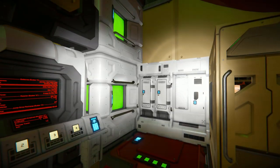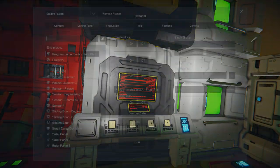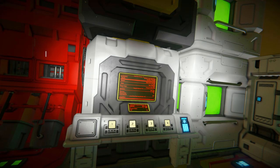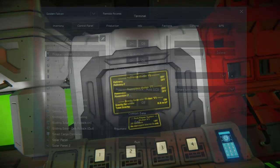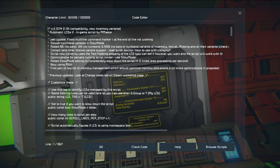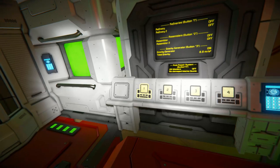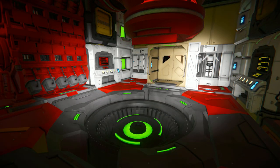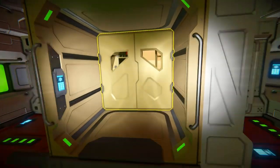Coming around here, we've got some lockers, timer blocks, and programmable blocks. On one we have the floor plan script, and on the other the automatic LCD screens script. In front of them, some more button panels just to control all the other stuff that the main cockpit will control — turning things on and off and whatnot.